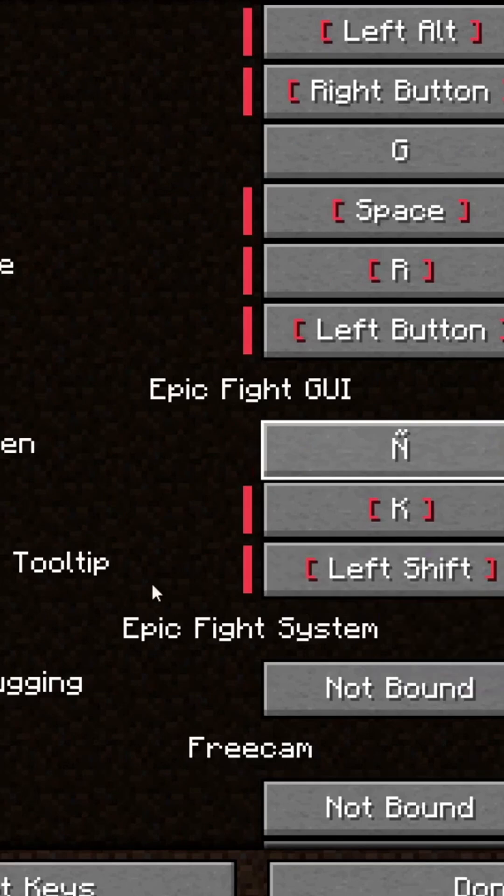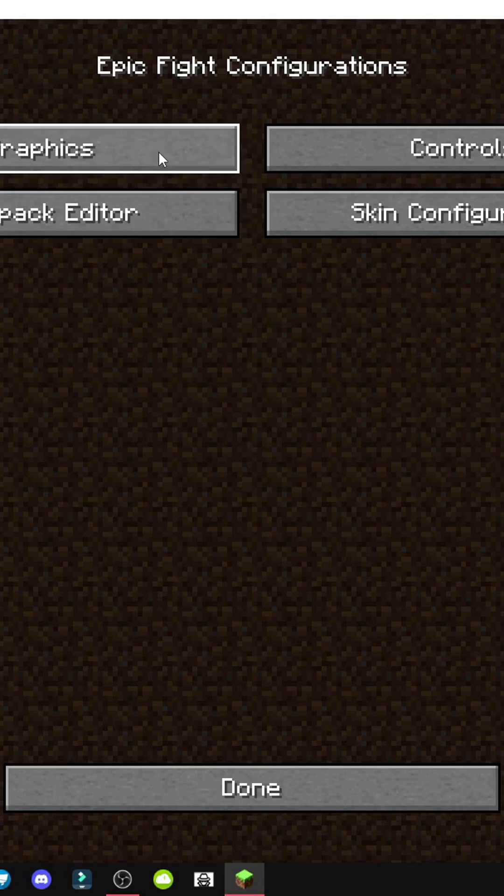Let's assign something to the N key, like show weapon innate skill tooltip. If we press N, we should see the visual options, right?